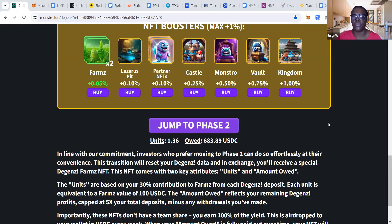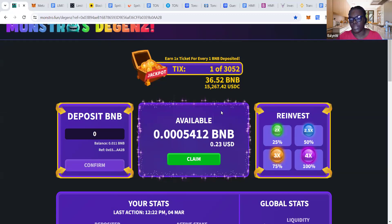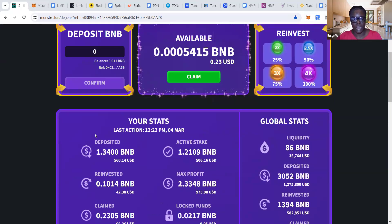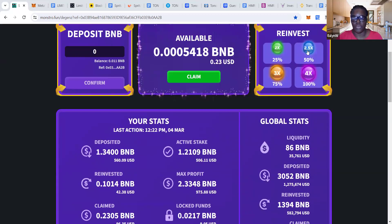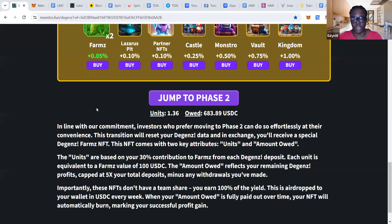I could jump to phase 2, but I'm not going to — I'm going to ride out 1.5 and see how it goes. As I said, I'm doing 50%, sometimes 75%, sometimes 100% claim. Going forward, I'm going to do 25% reinvest so I can try to get my claimed total up to $100. My aim is to do 50-50, but I may do 25% reinvest and 75% claim just to get a bit more out. A lot of people just jumped to phase 2 because they didn't want to go through 1.5, but I want to ride out 1.5 and then move to phase 2. That's it for Monstro in a nutshell.